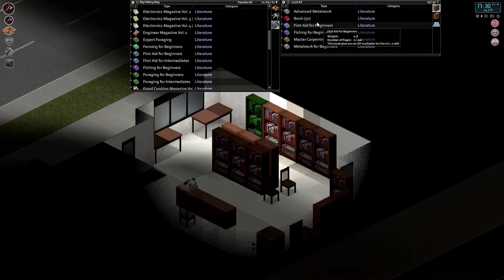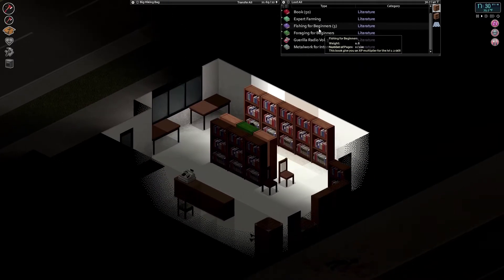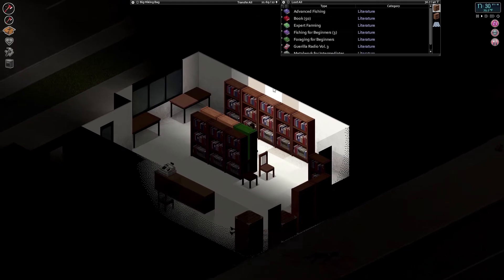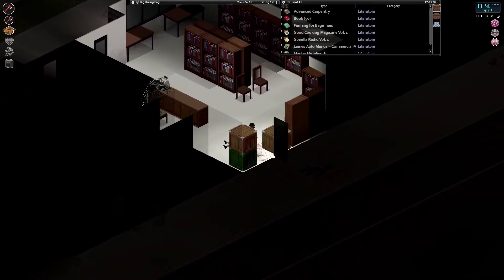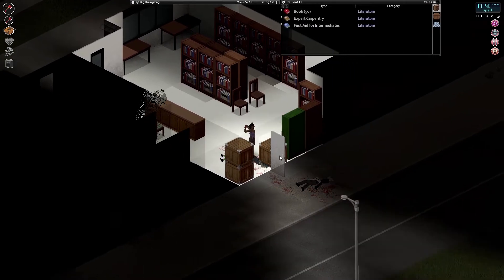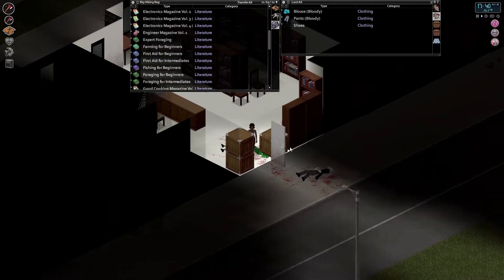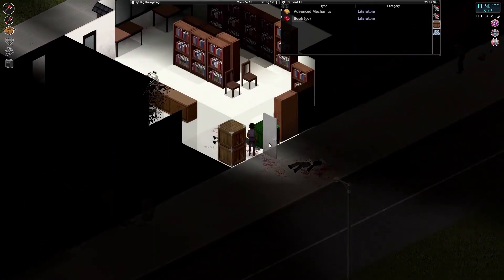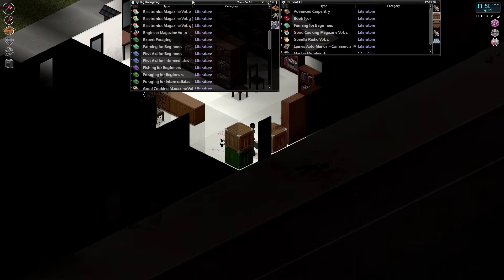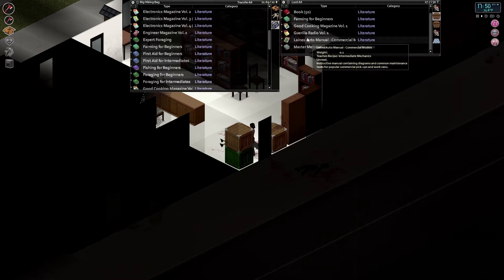We're good for now. Let's get out of here. I'll just let the door open so she can stay back a little bit. We have to come back here eventually. There's zombies here — all right. We have farming for beginners, yeah. I think we're in a good spot, so let's head out of here.